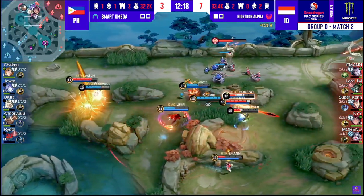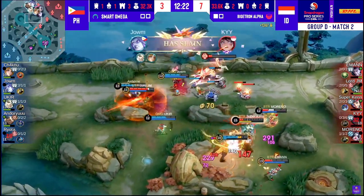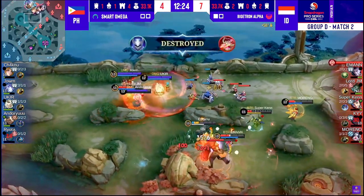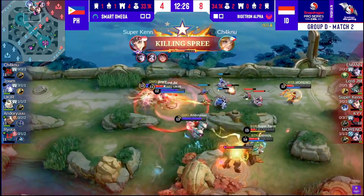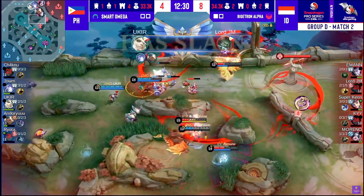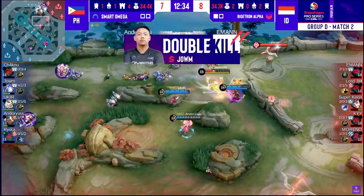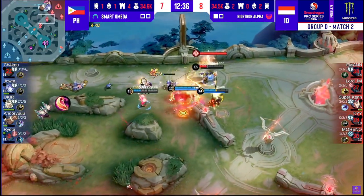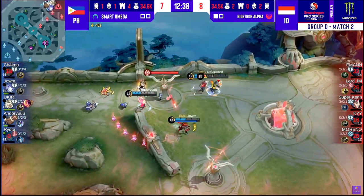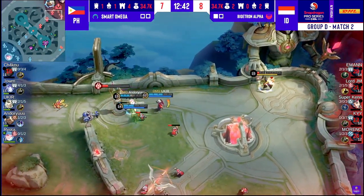Andoryu turning it around. He's trying to connect. Emman is able to escape to safety, but Lord JM takes his ultimate anyway. Lord JM now finds himself in the midst of battle for the takedown on Ki. Chang'un will be shot down by Andoryu with the help of Superkane. But Lord JM continues to fight through the pain, finds the Convictus on top of Moreno for the double kill. And it's just Superkane left. Lord JM will continue on his rampage. Smart Omega have found a huge opening.